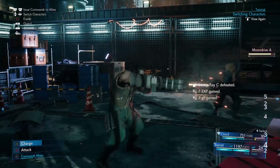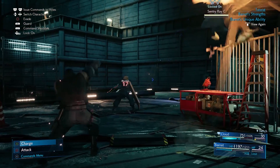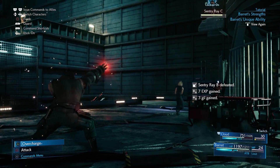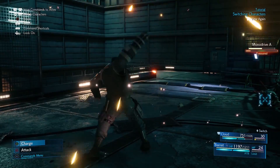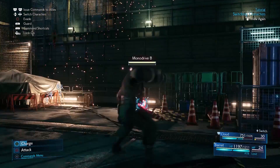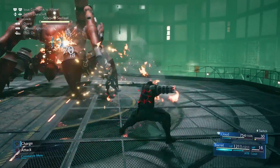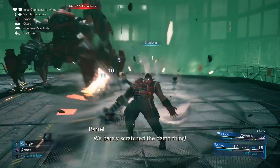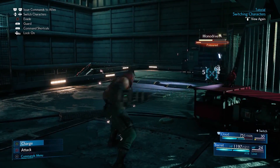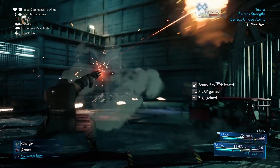Barret is your long-range attacker. Holding Square shoots a barrage of shots ending with one strong shot, and he's useful when enemies are too high for Cloud to reach. His unique ability is Overcharge — a strong attack that fills your ATB gauge considerably. After using it there's a cooldown, though pressing Triangle charges it up faster. A cool mechanic is that if you charge at the end of a combo you spend less time in the charge animation. Later you can get a melee weapon for Barret that changes his normal attack and unique ability.